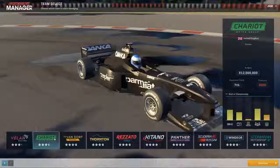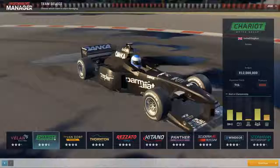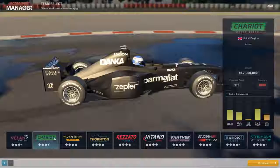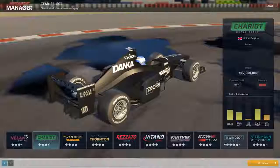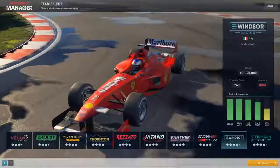And then we have the Black Arrows. Arrows in 1998 went with the Brian Hart Engineering Company — they built their own in-house engine. But it wasn't that good; it had a lot of reliability problems. The car is not rated too bad, though. But anyway, that's enough of getting into the teams at the moment.